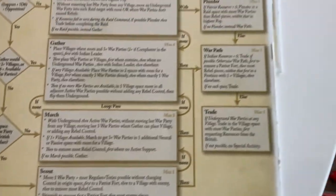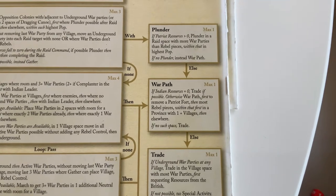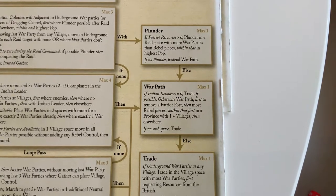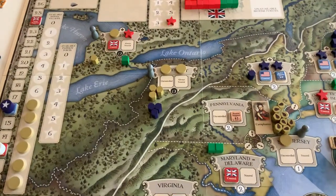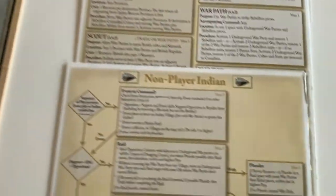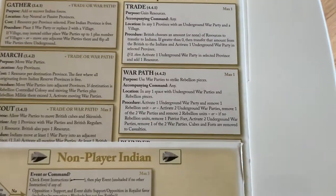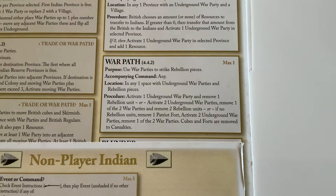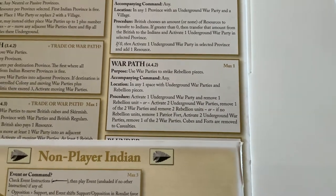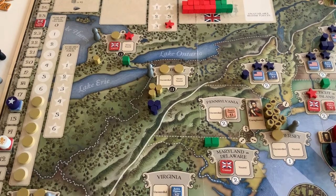That is the last space they can select for march. So they carry on with a special activity — Warpath. If Indian resources equal zero, they don't — they're at five. Trade if possible, otherwise warpath: first remove a fort, then the most rebel pieces within the first inner province with one or more villages. Warpath requires a location with underground war parties and rebellion pieces — that's only the Northwest. There's no fort there, so they go straight to removing the most rebel pieces. They activate two underground war parties, remove one of them, and remove two rebellion units — two of those militia from the Northwest.